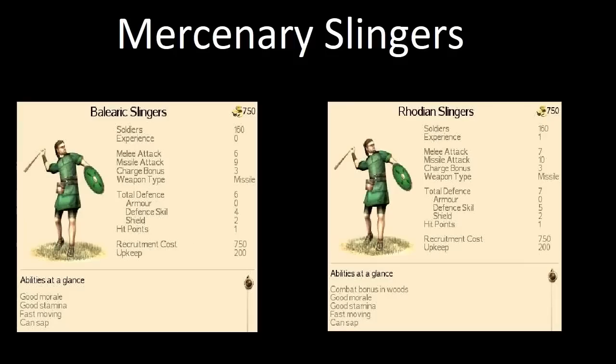We're also going to compare two similar units: Rhodian Slingers and Balearic Slingers. I'm aware the Balearic Slingers should have been included in the last episode, but I specifically wanted to compare them here. It's a little bit pointless geographically — the Balearic Slingers are available in the Iberian region and the Balearic Islands around Spain, whereas the Rhodian Slingers are further east towards the Greek Rhodes area. But I still thought it'd be interesting.